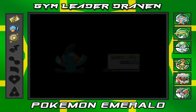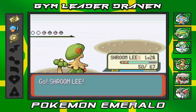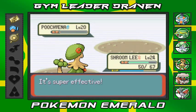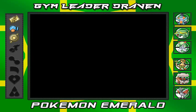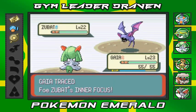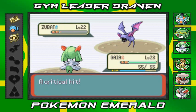He comes out with a Poochyena, so I go back to Shroomish — very smart idea. Let's go, Tabitha! I still don't know if Tabitha is a guy or a girl — comment down below, is it a unisex name like Dana? He comes out with Zubat and I'm going with Gaia — Gaia, the fierce knight, in attack mode. I'm still waiting on Gaia to learn another move besides Confusion.